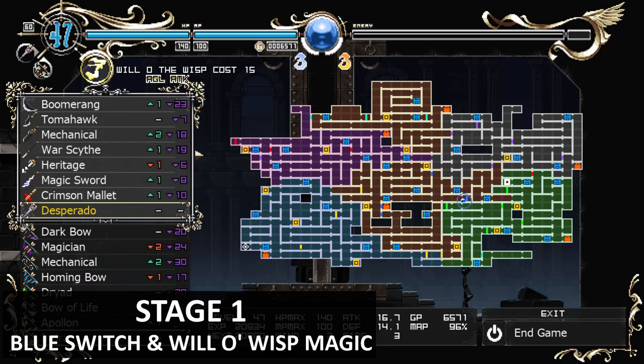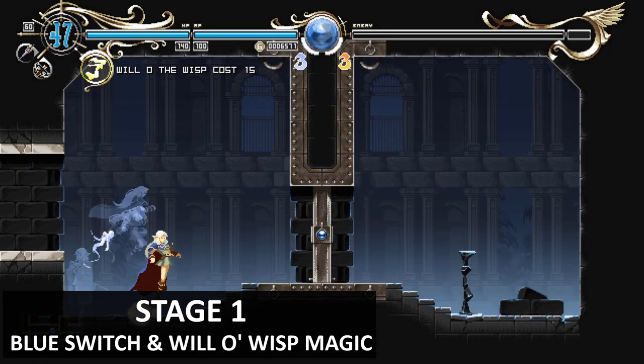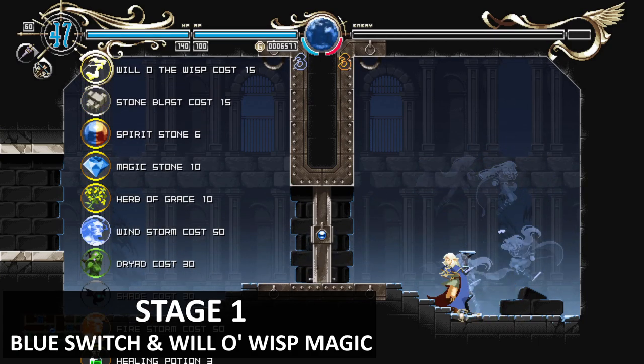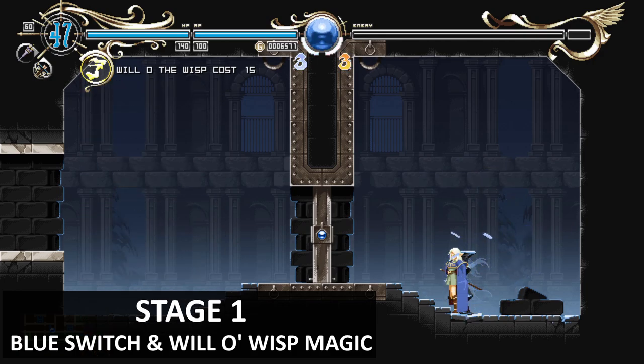You get your very first magic, which is the Will-o'-Wisp magic spell. Once you unlock the blue gate key you can open blue doors. Your first magic, Will-o'-Wisp, costs 15 MP. Next I'll show you the max HP upgrade.